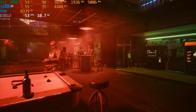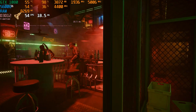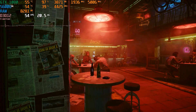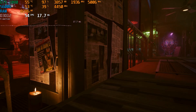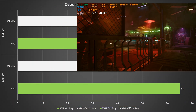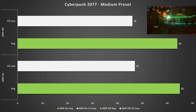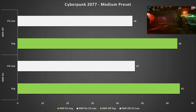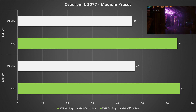Cyberpunk surprised me because I thought it was pretty memory and CPU intensive, but it turns out it isn't — especially when you've got a Pascal GPU. I've always said Cyberpunk just hates Pascal. Both the one percent low and the average jumped up by only one fps when XMP was enabled, so it doesn't matter whether you've got XMP RAM or not when playing Cyberpunk on a similar configuration.